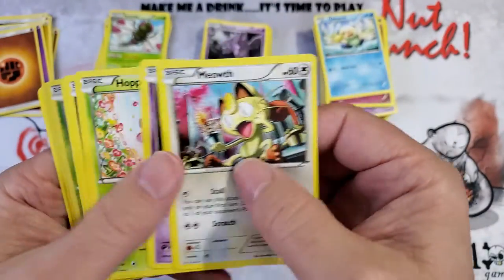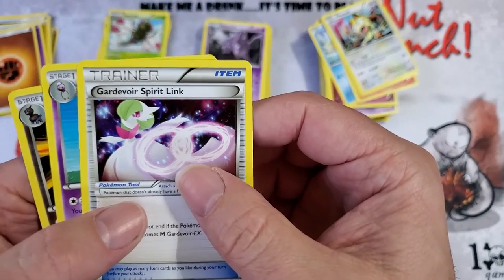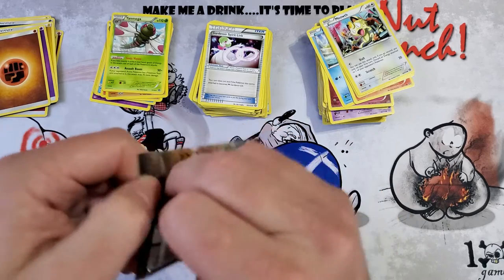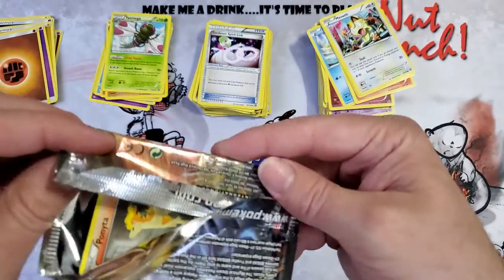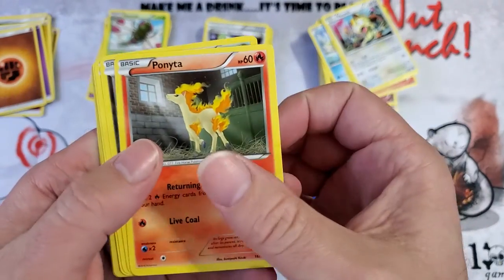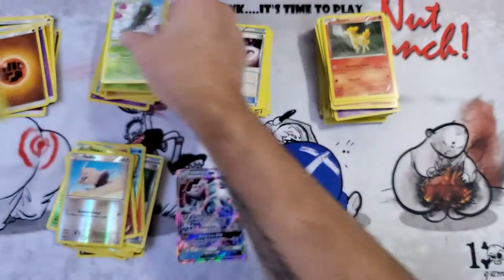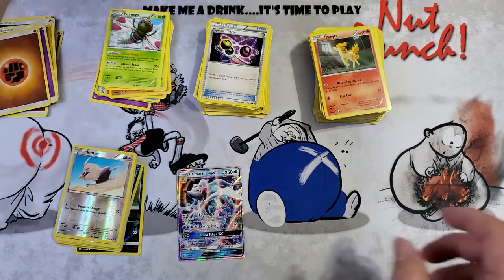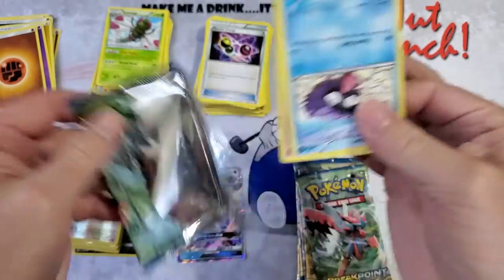Code, Meowth, and Xerneas reverse holo, Spirit Link, Drifblim, Zoroark. I wonder if they have the Pokemon cartoon on Hulu or Netflix — I need to check. Final code for Steam Siege, and we have Rufflet with Yanmega, Special Charge, Monferno, and Nidorino. Usually I do better on random packs. XY Breakpoint is up next.